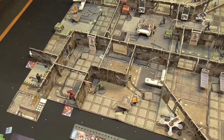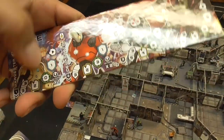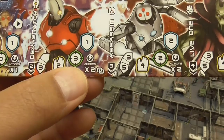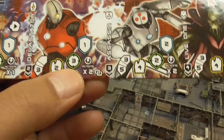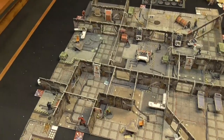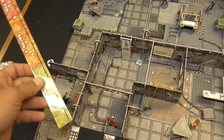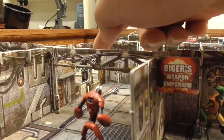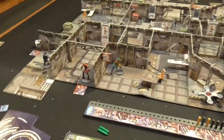The devastators activate. The key thing about devastators is they get two actions, but they are linked actions — meaning both actions must be the same. They can either move twice or shoot twice. Since most characters aren't in line of sight, they'll move twice. However, this devastator does have line of sight to Gak, so it's going to shoot twice.